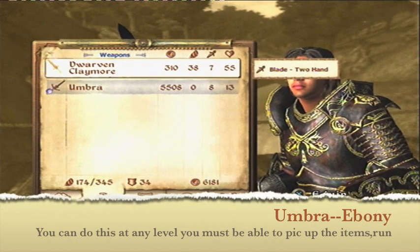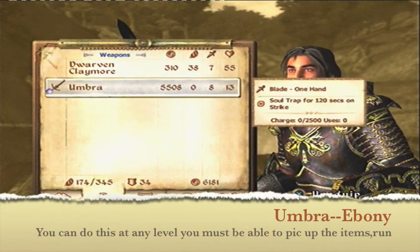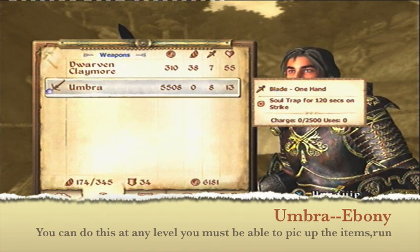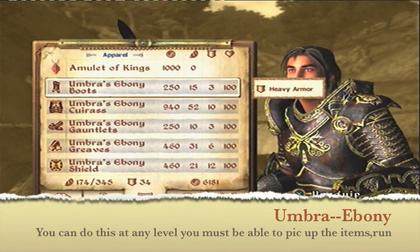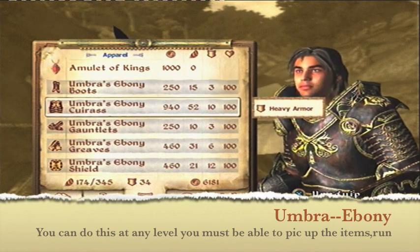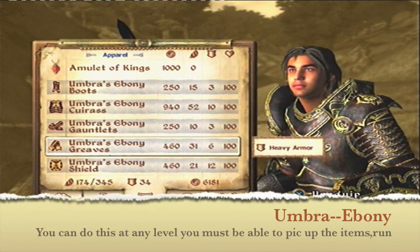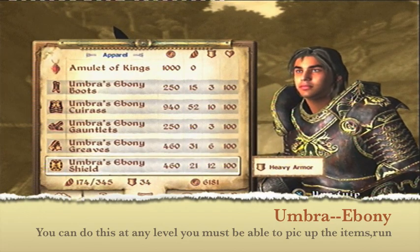Today I'm going to be showing you how to get the Umbra Sword and full ebony armour. There are no requirements for this — you can do this at any level, under any class, any time you want. You can only get one full set of ebony and the Umbra Sword.